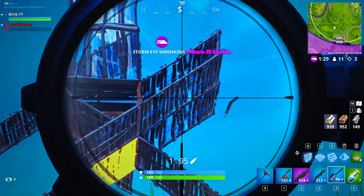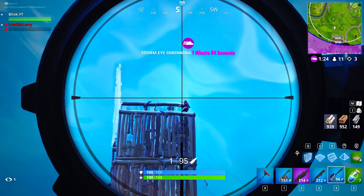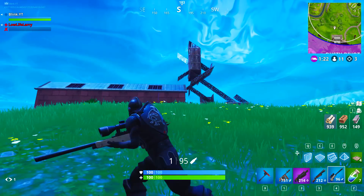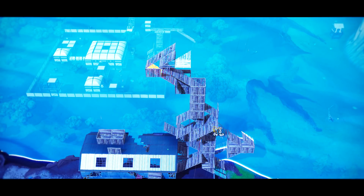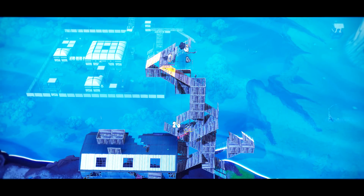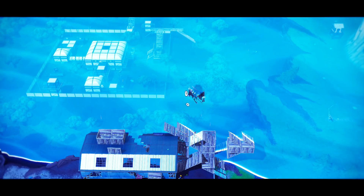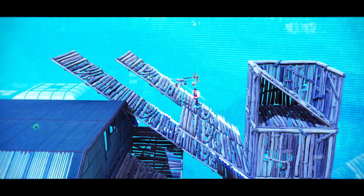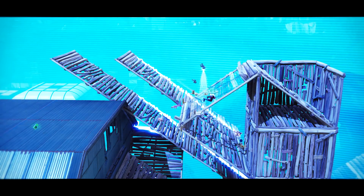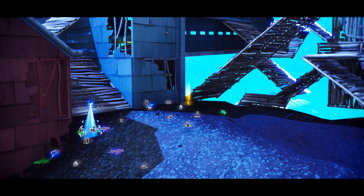What I'd usually do is wait for a team to finish a fight so I can potentially fight two players that need to heal. In this situation I noticed two players already down, so there were only two players fighting and they built pretty high. Finding those weak materials to collapse the structure can do serious damage to both players — that's exactly what I did. Found the three ramps holding up the structure, collapsed it, and it ended up eliminating both players, giving me four players worth of loot.